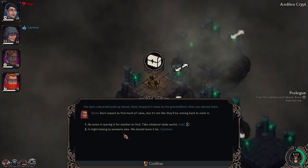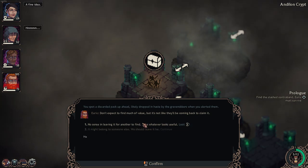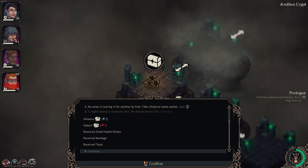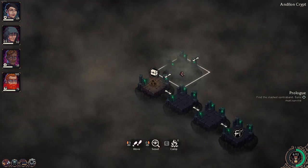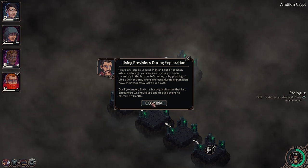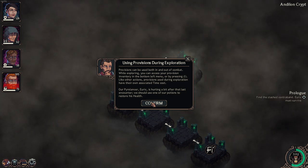A discarded pack's up ahead, likely dropped in haste by a bunch of grave robbers. The leader says don't expect much of value. Give me mine - a fine idea. He thought it wasn't a bad idea to take it. I mean, we're in this dungeon looting it, whatever. You can use provisions during and outside of combat. This is like Darkest Dungeon again, but it's not 2D - it's not a 2D profile, it's overhead.